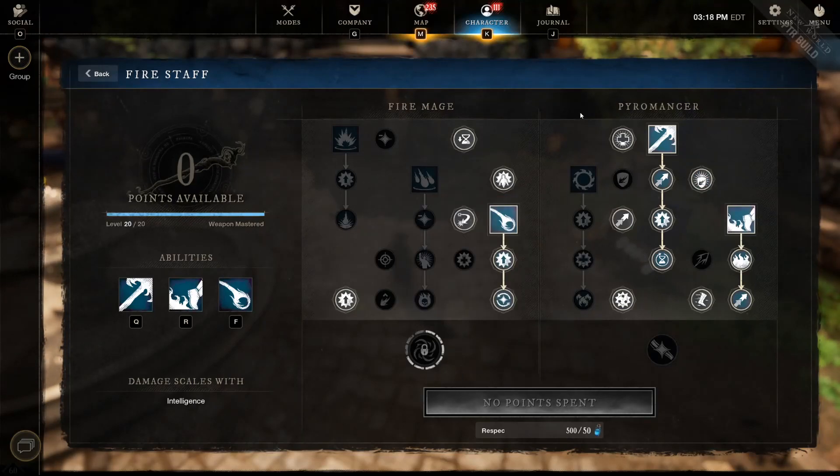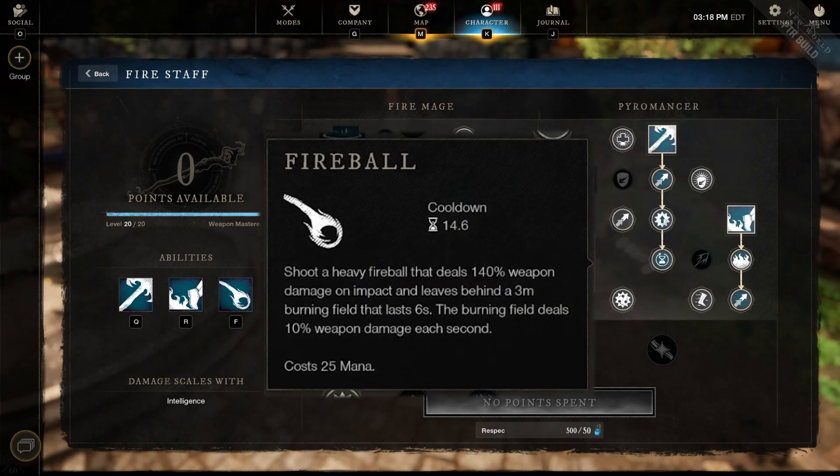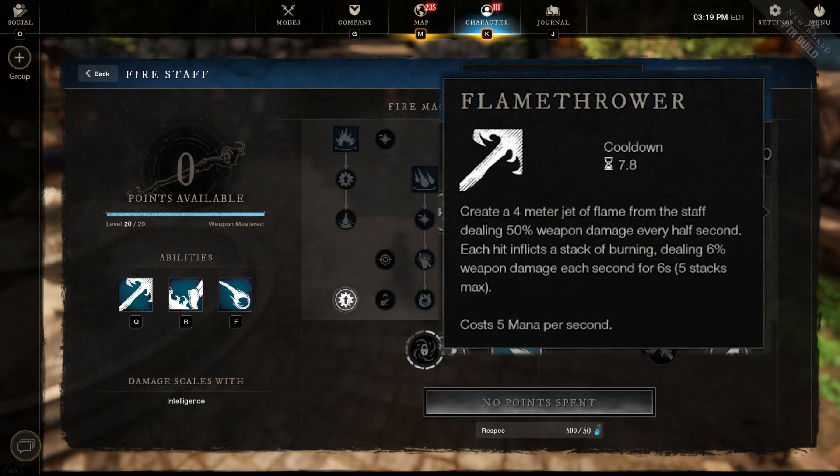Now let's take a look at the fire staff. Again, abilities only — passives are on screen for a screenshot. First ability is Fireball, which gives us AOE damage to help push enemies and control where they go on the field. In 3v3 arenas, controlling the area is half the battle — it's all about positioning. Second is Flamethrower, which keeps DPS at a distance and deals stacked burning damage the longer you hold it on an enemy. The longer they push you, the more damage they take, and the burning effect lingers even after they run away.